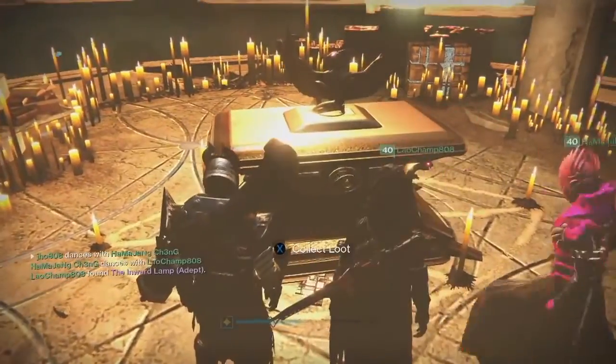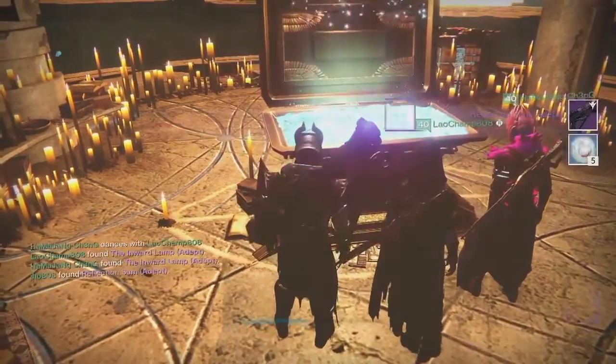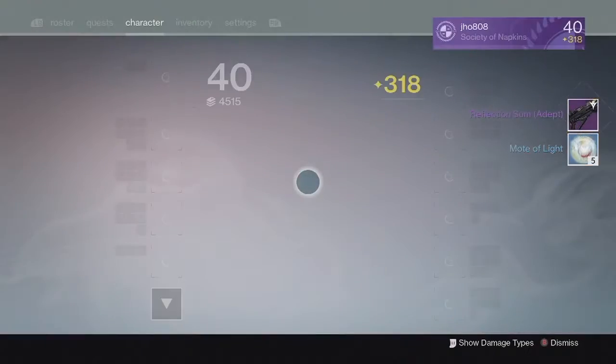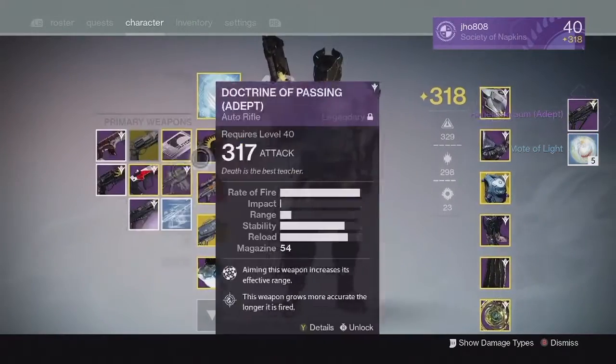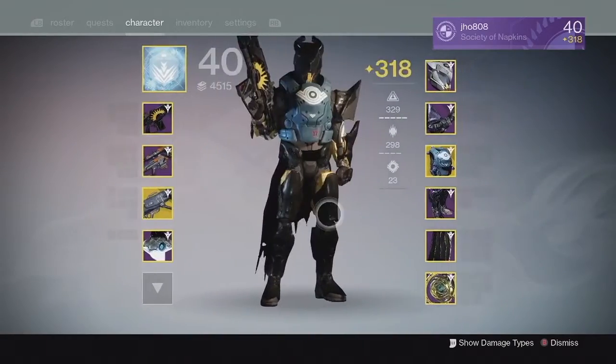Moving on to my next character, on my Titan from the lighthouse chest, we ended up getting ourselves another Reflection Sum, an adept one. This one came in at 311 with Head Seeker on it, so not really the greatest on that one.